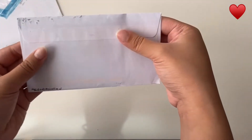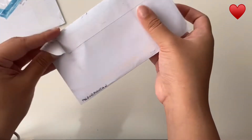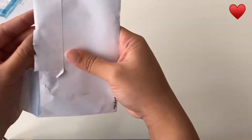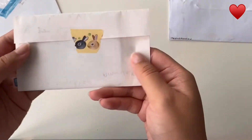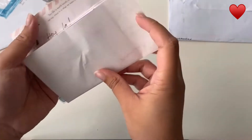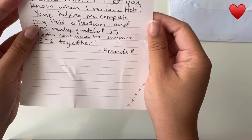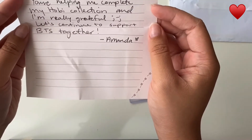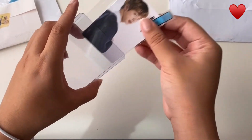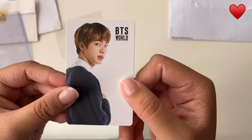This is the first one — I traded with this person. I think this is the BTS World Seokjin card. Oh cute, that's so cute — we love a little bunny moment! The note says: 'Best boy, please let me know when you receive them. I'll let you know when I receive Hobie — you're helping me complete my Hobie collection and I'm really grateful. Let's continue to support BTS together. — Amanda.' So this is the card: I traded the Hobie BTS World card for the Seokjin one.